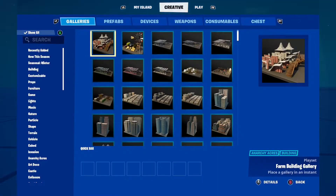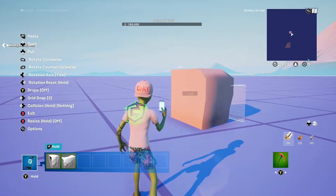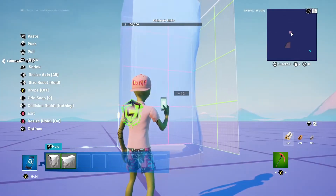First, go to the gray cliff snow gallery. Then get these two pieces. Get the first piece and blow it up to max height.